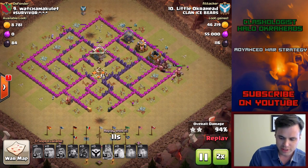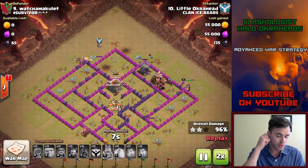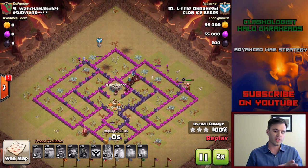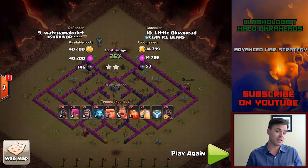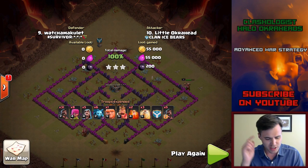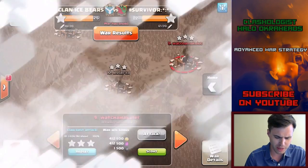Now, there is a trick — there's a reason. I alert the CC at 12 o'clock, and that's where I put my hogs — I did that on purpose. So the troops left over from when I killed the clan castle would stay alive. Does that make sense? Give it a go. It will go well for you, my friend.